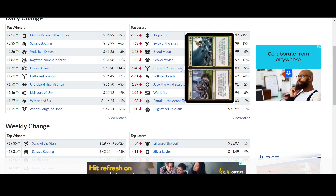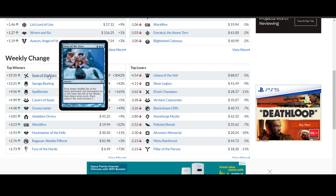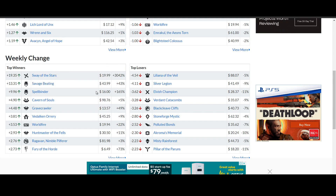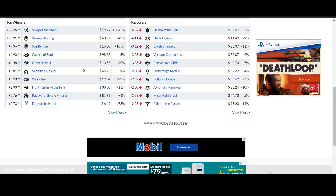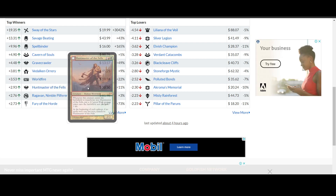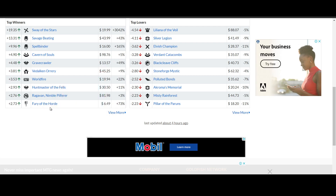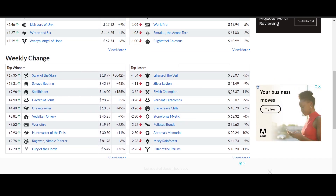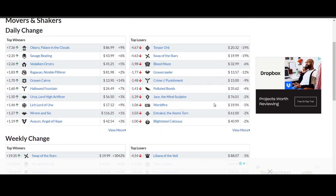Crime and Punishment a 9% drop — this is one expensive card at $15. Weekly change: Sway of the Stars is the spotlight at 3,042% — that's crazy. Savage Beating still gaining 43%, set at $43.99. Spellbinder 165% gain, set at $16. Gravecrawler 49% gain. World of Fire 22% gain, set at $20. Huntmaster of the Fells comfortably sitting at $30. Fury of the Horde $6.49, a gain of 73%. Biggest drops: Elvish Champion dropping 11%, still a crazy $28.37 — that's 10th Edition. Chromatic Memorial a 10% drop, and Pillar of Perun's an 11% drop.